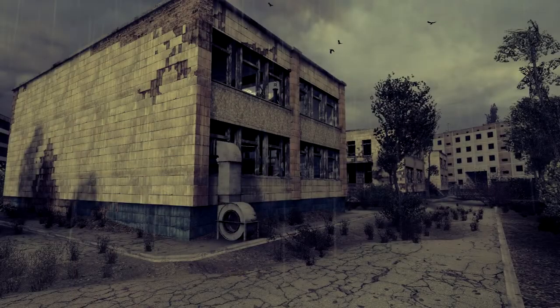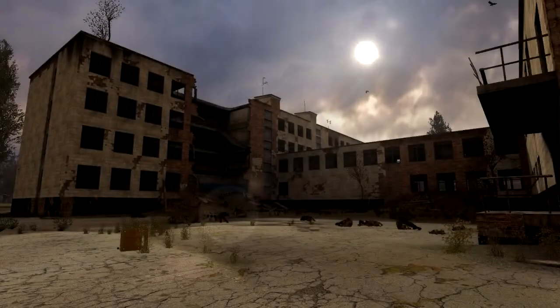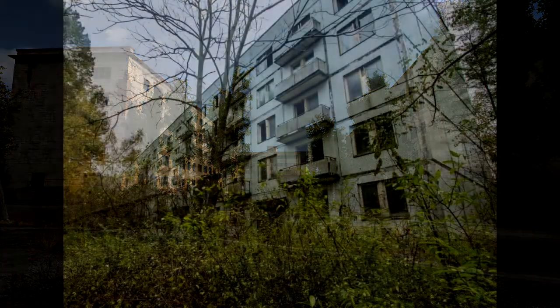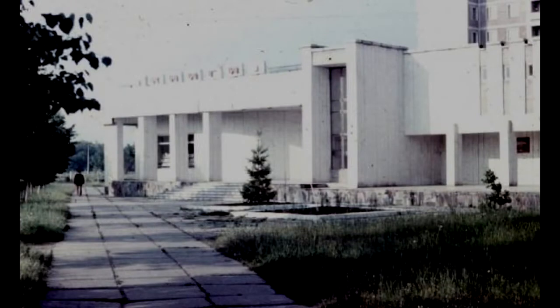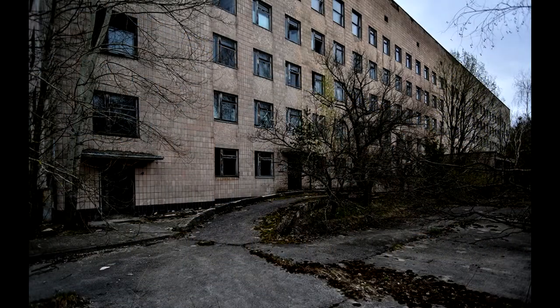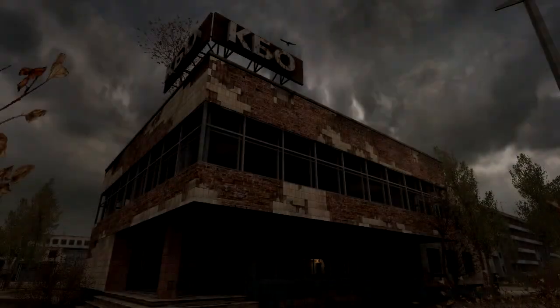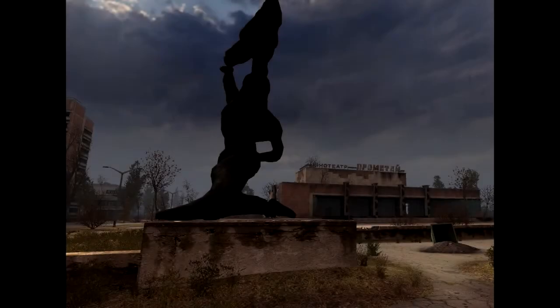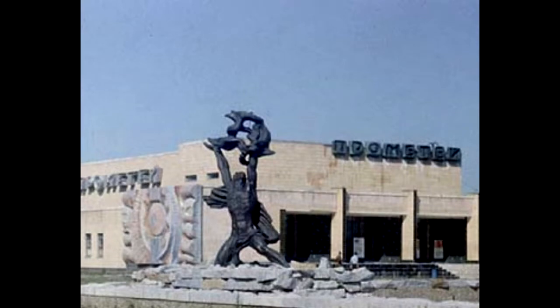Besides the kindergarten, we can set foot in several new places in Pripyat: the school, the laundromat, the apartment complex, the bookstore, the hospital, the old service center, and the Prometheus Movie Theater, as well as the river port and a few others.